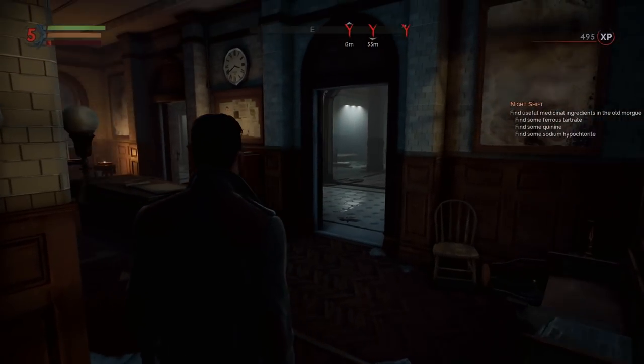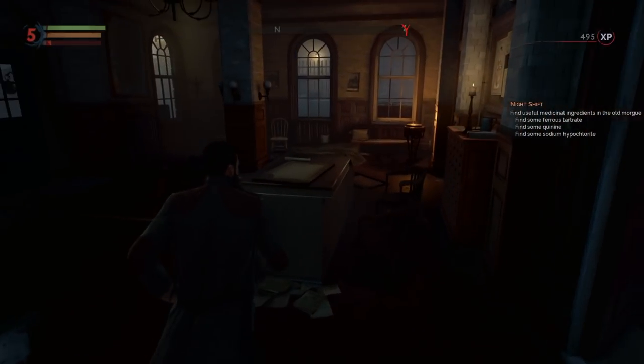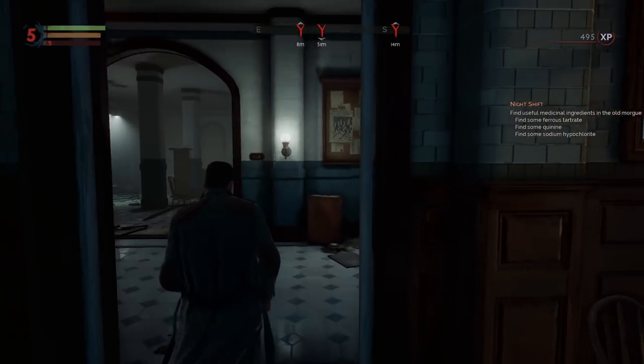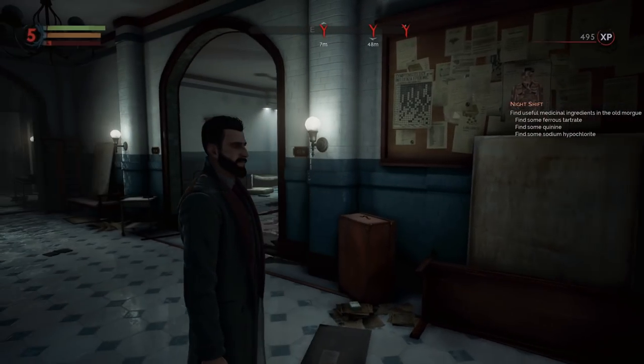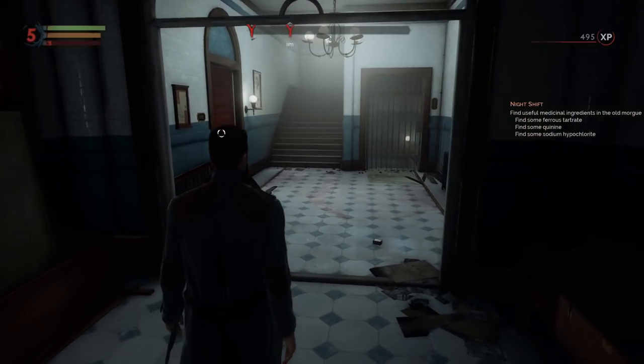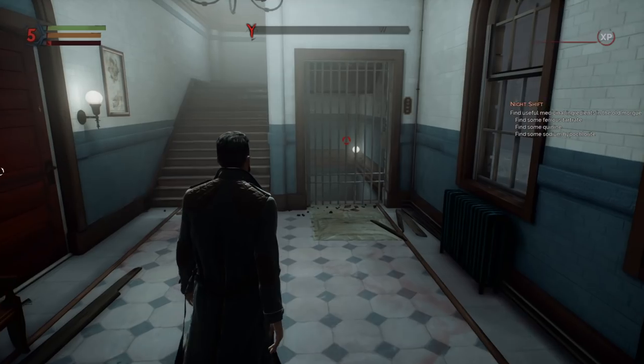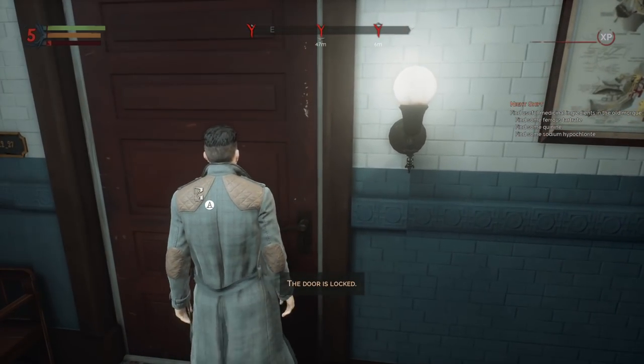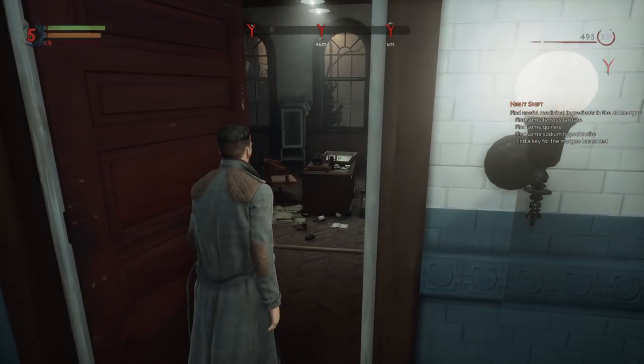Is there anything in here? We have some things that are above and some things that are below, but it doesn't look like anything is on the current floor. And this way down is locked, so we're gonna have to find something at some point to get in there.